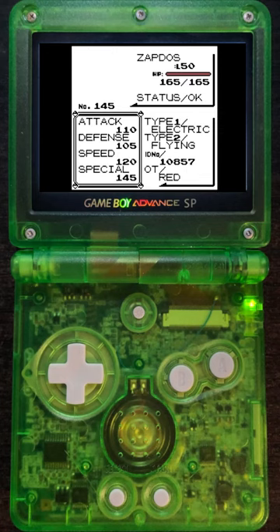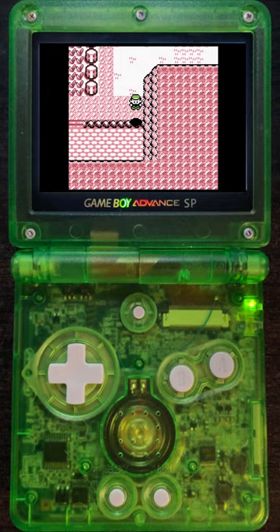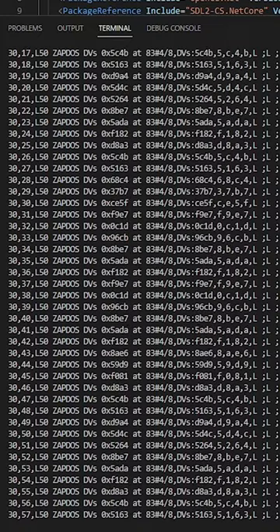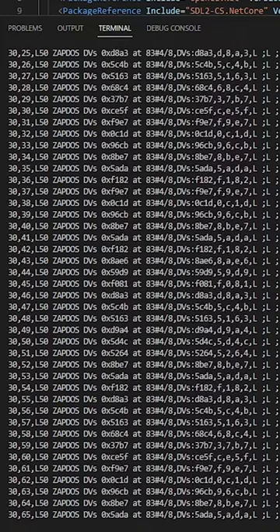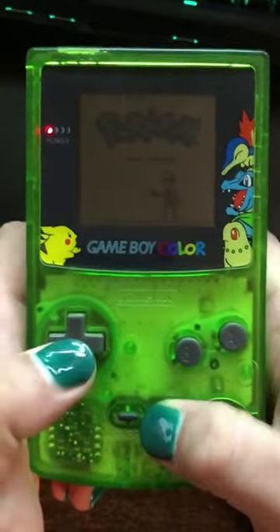I got a perfect competitive Zapdos in Pokemon Red, and you can too if you follow these steps. Speedrunners and programmers miraculously recreated Pokemon Red's RNG in Visual Basic Studio to help find speedrun RNG manips, and I took their work and used it to find a Zapdos with all perfect stats for competitive play and Pokemon Stadium Cups, and it feels just like entering an old NES cheat code.